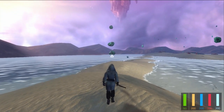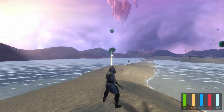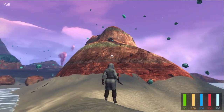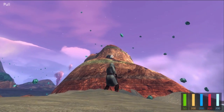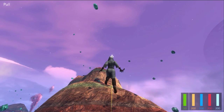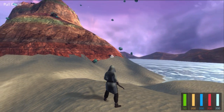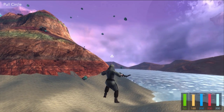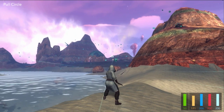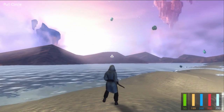Let's see if I can jump over one of these. That's a pretty nice sky. Ooh, can I pull that? Nope. What else do I have? Ooh, pull circle. I guess that could be cool if you're surrounded by stuff that you want to pull towards you.